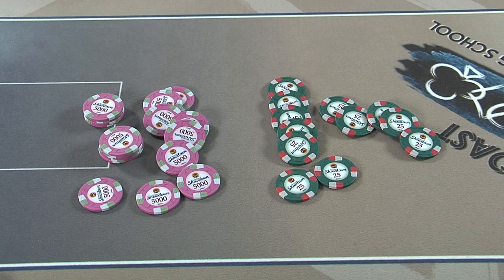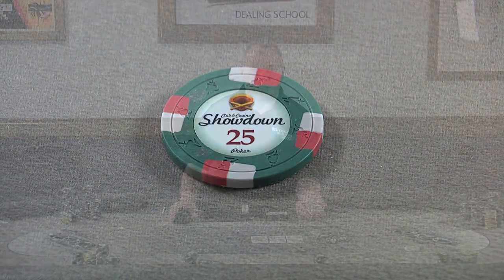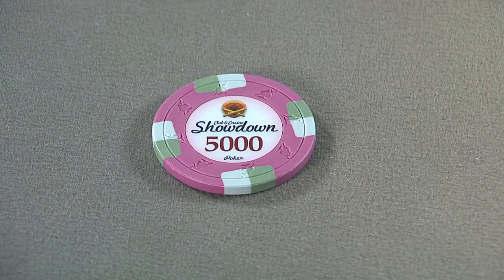So now you are equipped with the basic information of what is going on with the chips, bet sizes and levels. There comes a point in the tournament when we need to remove the small chips and replace them with larger chips. This process will happen multiple times throughout a tournament. For our exercise, we are going to focus on removing the 25 value chip and introducing the next value chip to the table, the 5000 chip.